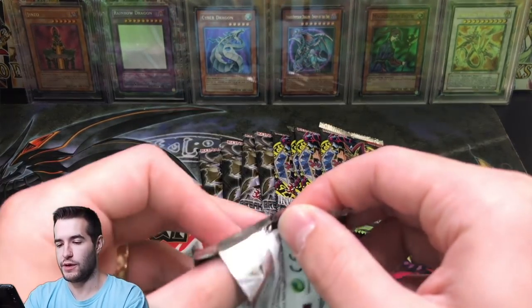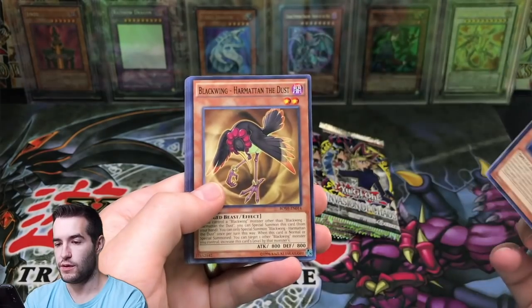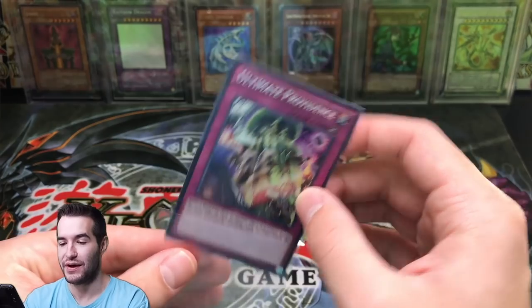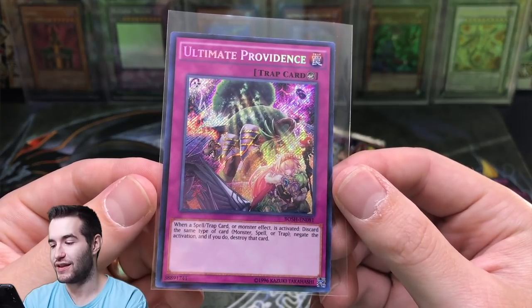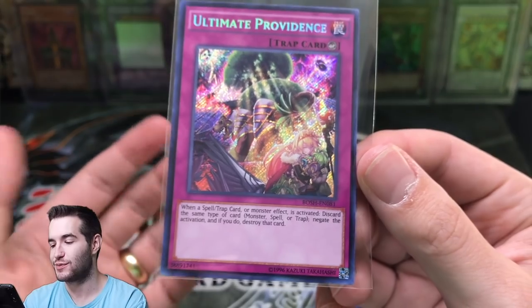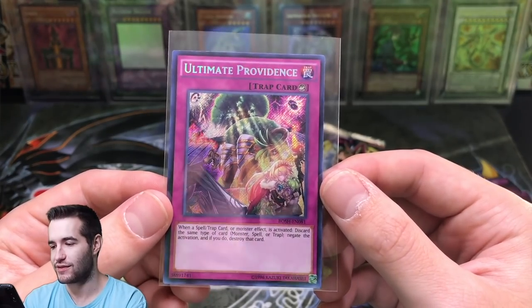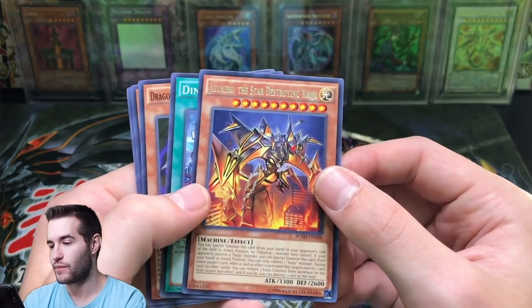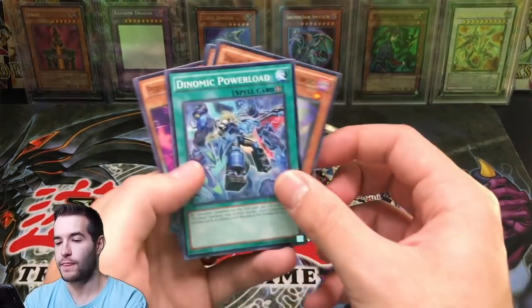Breakers of Shadow. Let's pull a Secret Rare - I think Secret Rare is the highest rarity in this set. Secret Rare, as I called it - Ultimate Providence. This one isn't too pricey, but I do remember using it in Duel Links, trying to work around with it. You could discard it but it's super difficult because if they activate a spell card, you have to discard a spell card to make it work. The Star-Destroying Kaiju, Jizukuri - nice rare there. That was a pretty good pack.